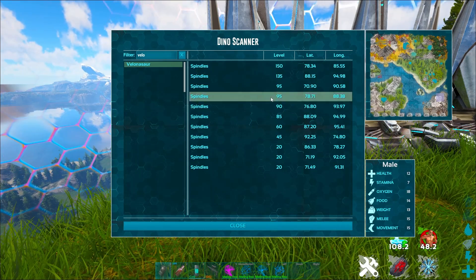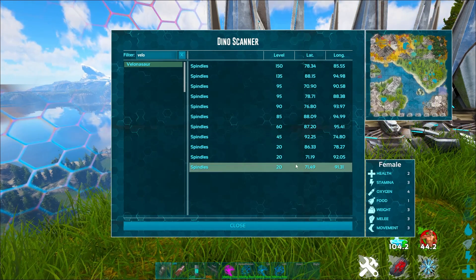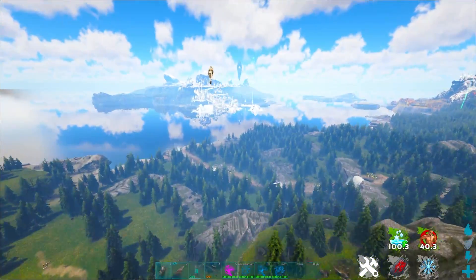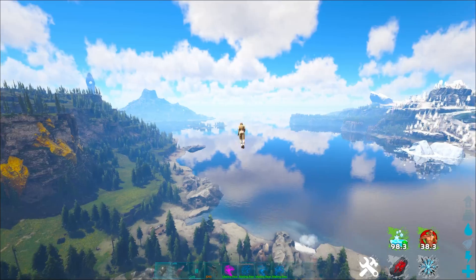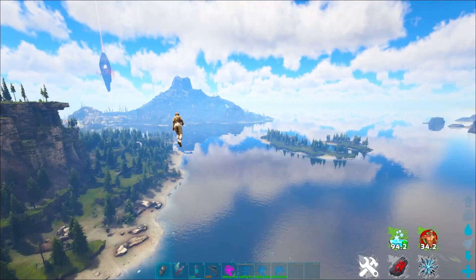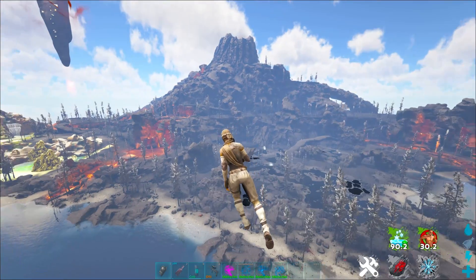They are the EX-velonosaurs, which do increased damage — nice for the increased percentile, whatever you want to call it. They spawn all over that area, so they are very nice to have because obviously the more velonosaurs you have, the better your defense. Better defenses means you are less raidable.